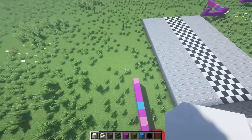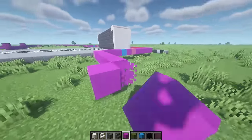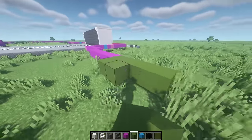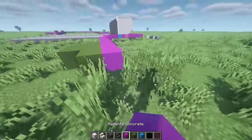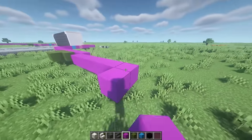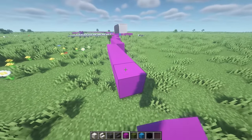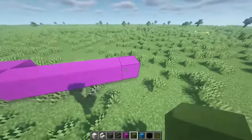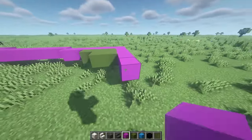Now we're working on this side. From this block, place six magenta concrete, go up one, place six, then four green concrete, four again, and two extra. Fill in the back. Then place two magenta concrete, go up one, place six, go up again — six, go up again — six. From the sixth block, place three going out, then two, and fill in magenta concrete going two blocks out. Place pink concrete on the very end.